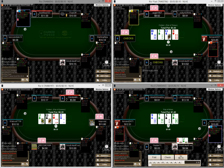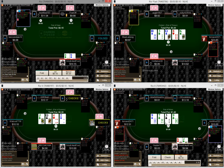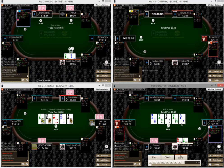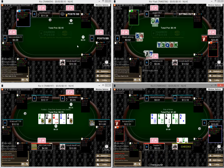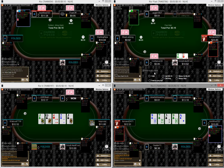I don't think it's going to be profitable to double barrel — he's just going to continue to call with all made hands. So I'm going to check and hopefully see a cheap river card like an ace. I think we'll just take our king-high to the river, and if he bets he has a made hand and we'll just go ahead and fold.